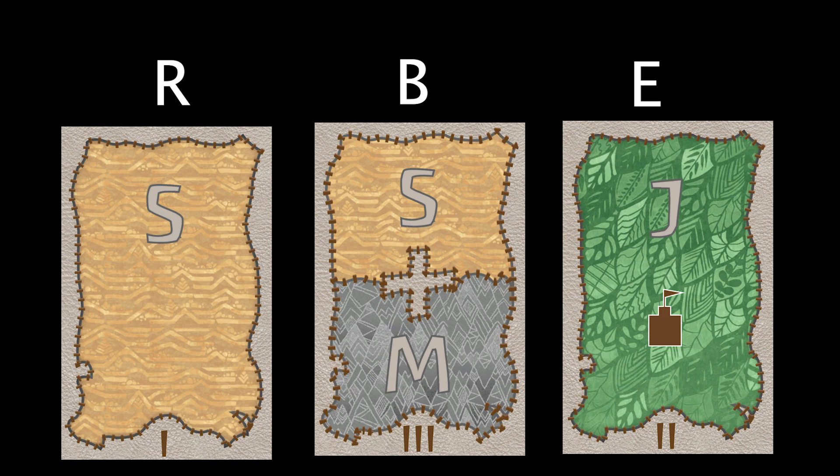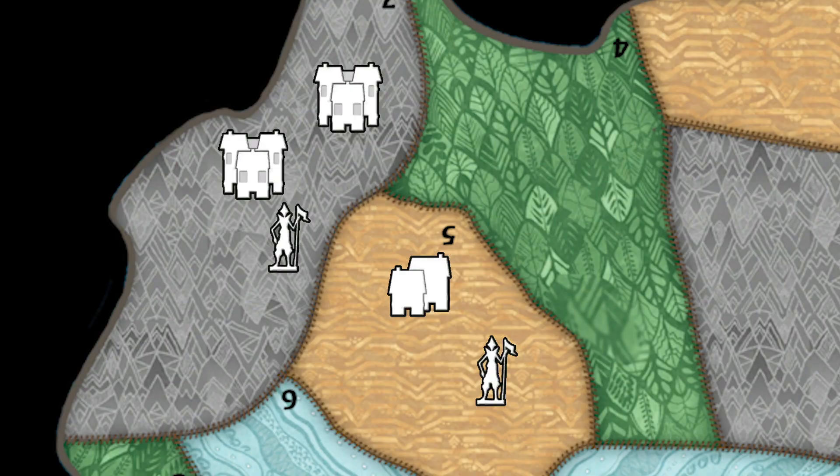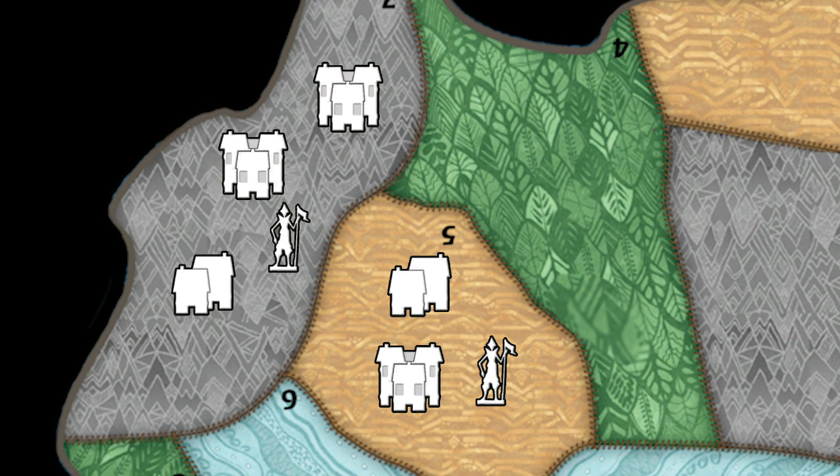After the ravage is the build. In each of the indicated lands, if there are any invaders present, they build. If there are more towns than cities, a city is built; if not, a town is built. Cities don't replace towns — they are made in addition to the towns already there. Likewise, towns don't replace explorers; they are made in addition to them. So leaving a land alone can have a very nasty ramp-up effect.